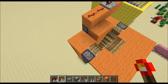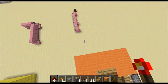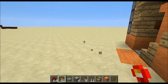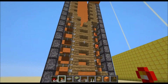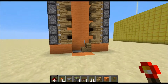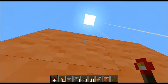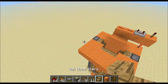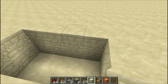Hey everyone, it's Squishy Guam Films, and I'm gonna show you how to build a piston elevator in 1.5.2. That's what it looks like — pretty cool. If you go up in it, it takes you up and then pushes you out. I'm gonna show you how to build that right over here.